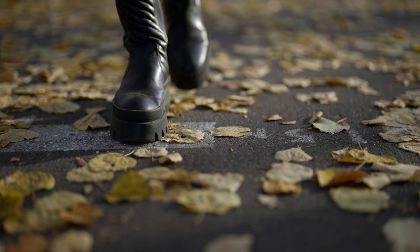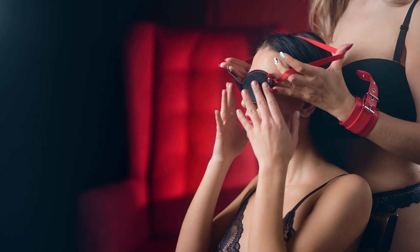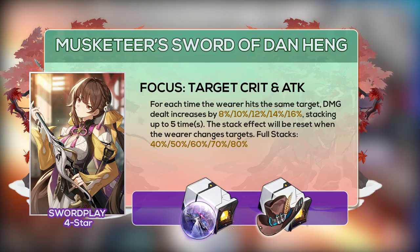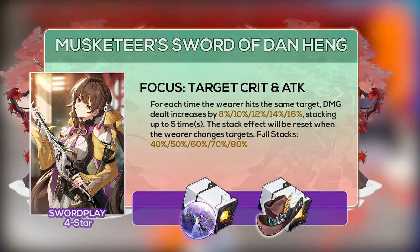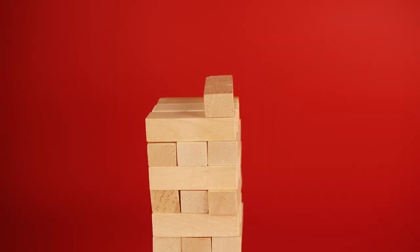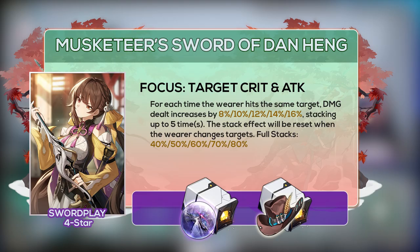Coming in second place is the 4-star light cone Swordplay — the light cone featuring Sushang. Each time Dan hits the same target, his damage dealt increases by 8% at S1, stacking up to 5 times, leading to some chunky numbers. This effect is reset once he changes his target. As long as you plan on hitting a target more than once, this light cone does more damage than the one in the third slot.